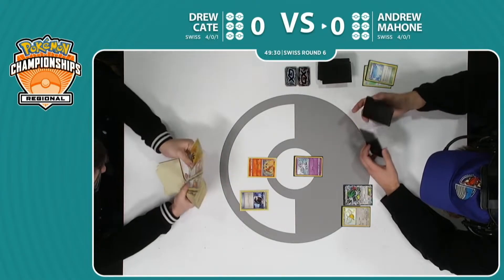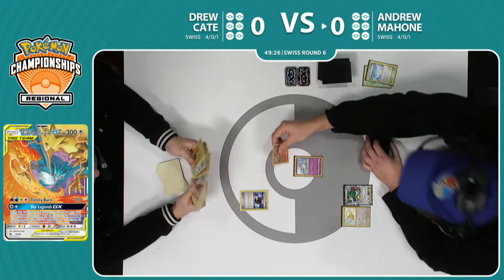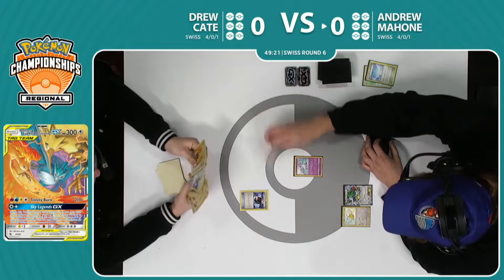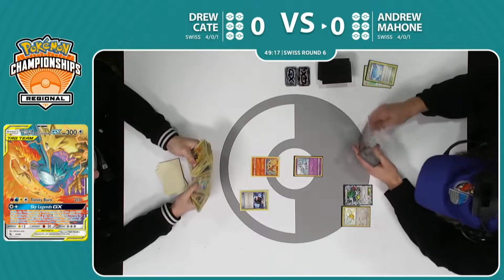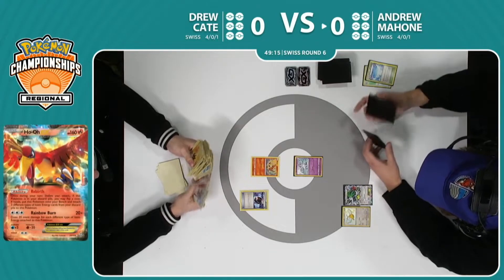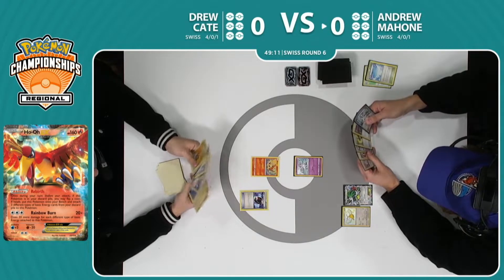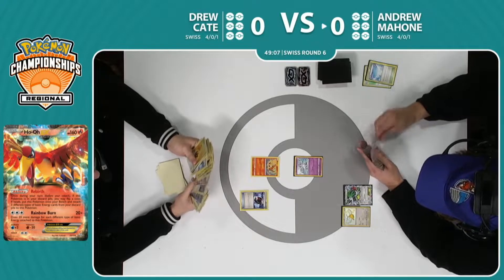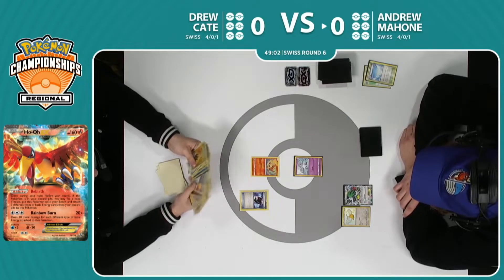We see a Battle Compressor — one of the kind of things that separates expanded from standard. I think one of the very powerful cards in the format. This is a perfect kind of card to use with Ho-Oh, of course, spreading energy around. Battle Compressor is really one of the cards that fuels these sort of engines — the old Night March decks, the Vespiquen decks — where your discard pile is used as a resource, and Battle Compressor is just the best card to do that sort of thing with.